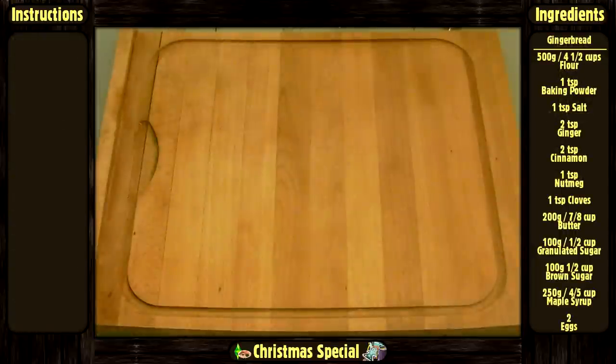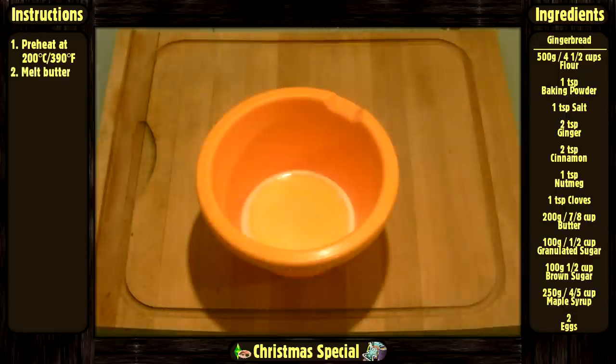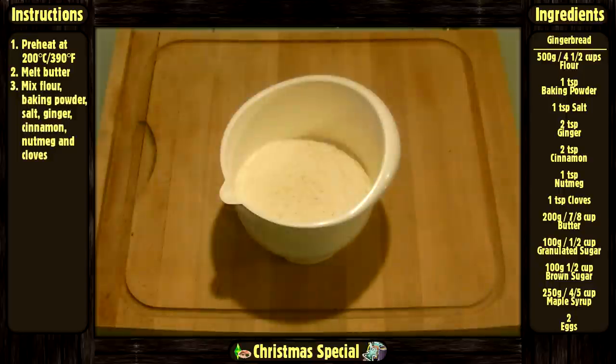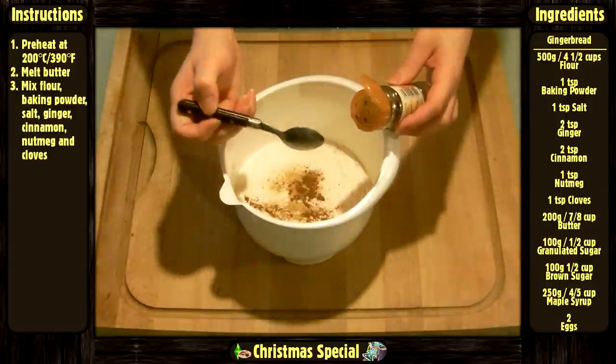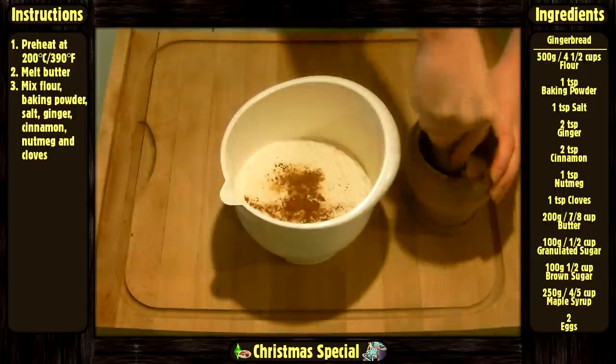Now for the gingerbread cookies. Preheat your oven at 200 degrees Celsius or 390 degrees Fahrenheit. Melt the butter and let it cool. In a bowl, mix together the flour, baking powder, salt, ginger, cinnamon, nutmeg, and ground cloves.